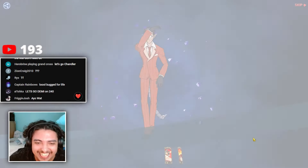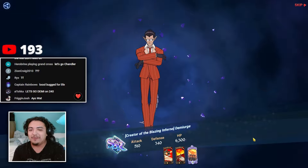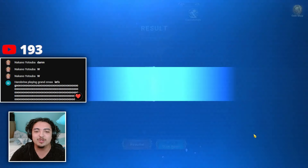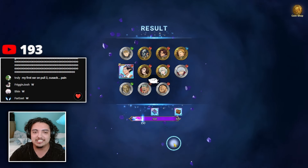Let's go! Yes sir, let's go! Okay so it was a bugged animation for a W — we'll take it guys! Let's freaking go! W's in the chat. We already got one of the units in the first 150 — this is my first SSR, we will be taking that. Yes sir.